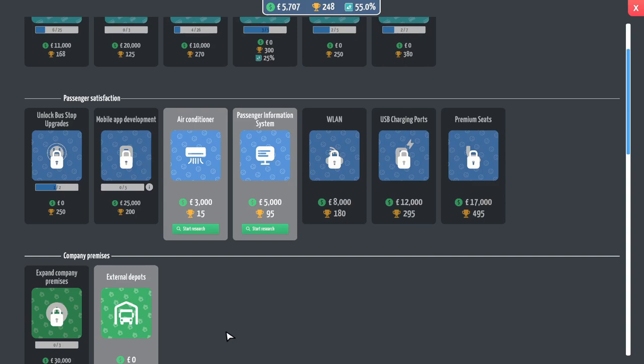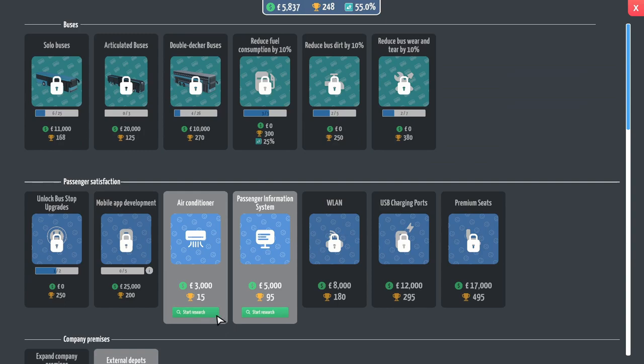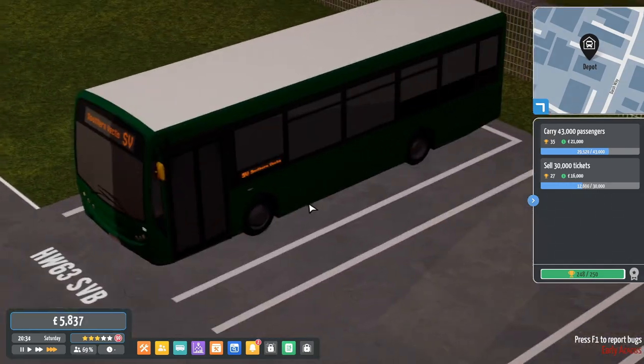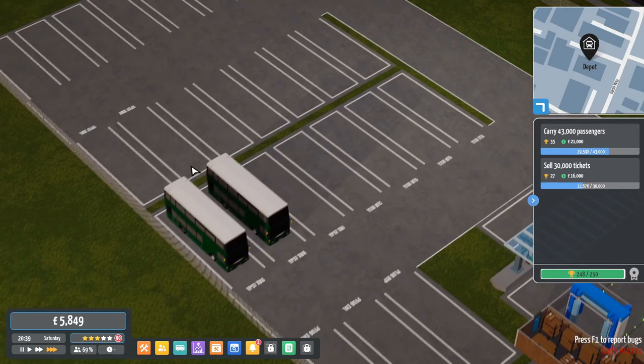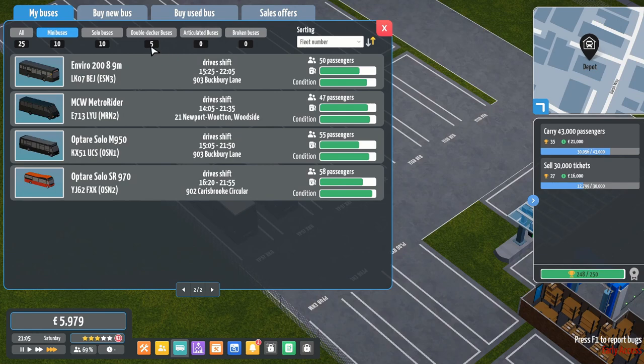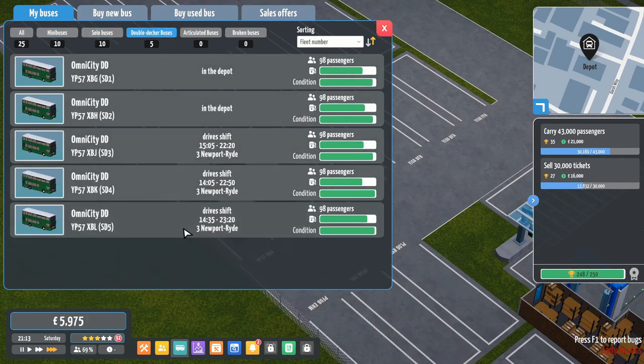Checking research - there's not much we can do because we are cash-strapped. But look - it's our first new Enviro, very nice and green. How many new buses have we got? This is the useful thing about using N for second-hand buses - you can just look which fleet numbers are lacking N. So we've got one: the only minibus, the three Centros, and the five Omnicities.